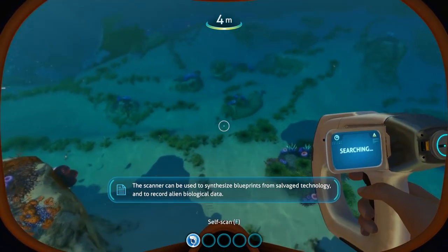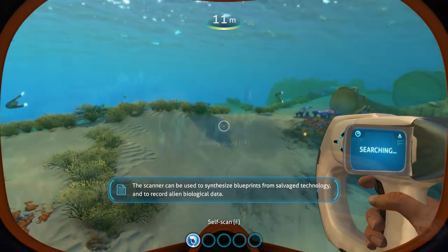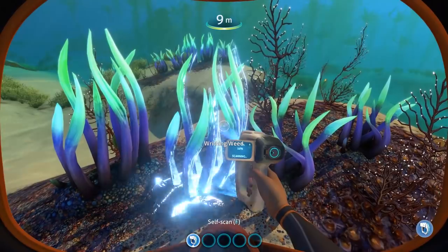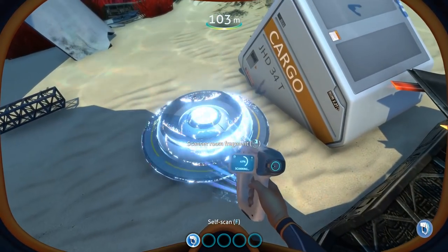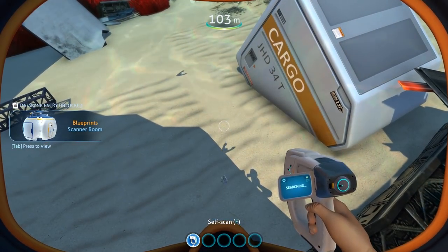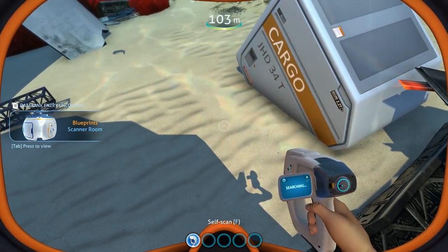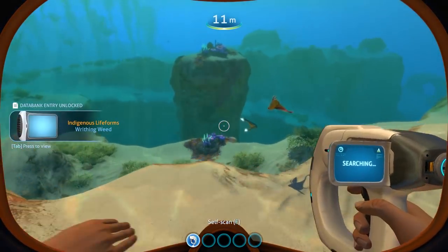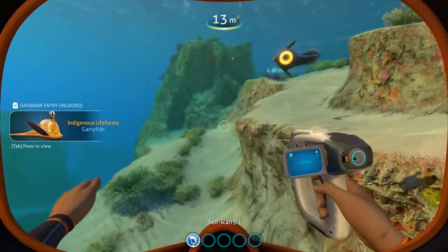While you may have several tools to make starting out, the first one should be a scanner tool. This will not only let you learn more about the plants and creatures around you, but also let you scan in technology fragments you find in crates and pieces of Aurora wreckage. Scanning enough of a certain item will unlock it, giving you more building capabilities. So basically, as a new player, once you have the scanner tool you should scan everything.